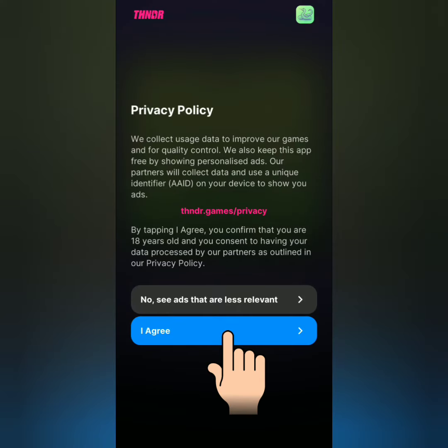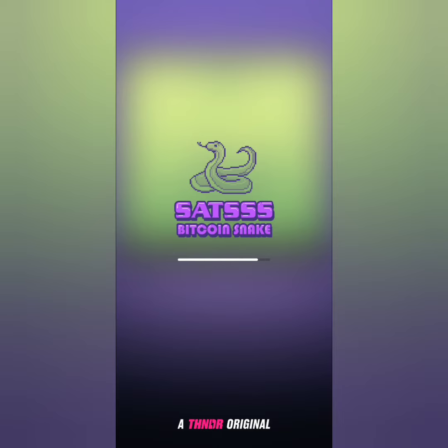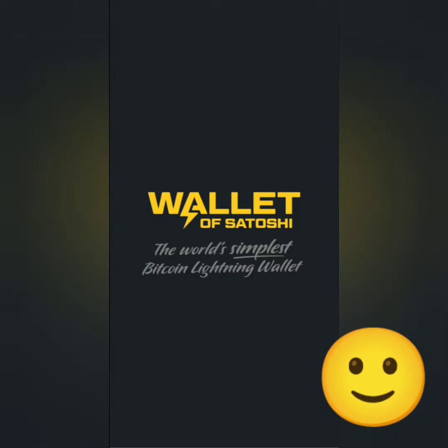You can sign in with Google, Twitter, or sign in anonymously. This is very similar to the classic mobile phone game Snake. By the way, the Lightning wallet I'm using is Wallet of Satoshi.